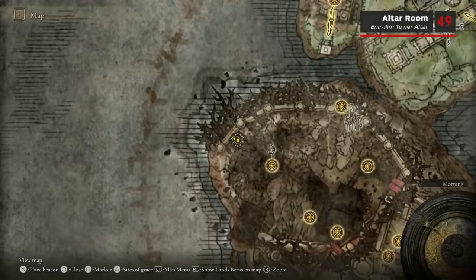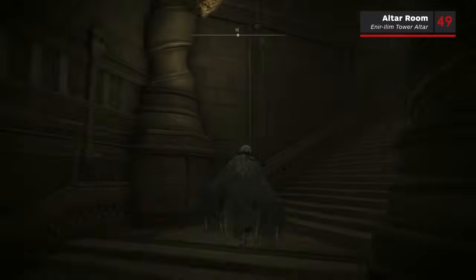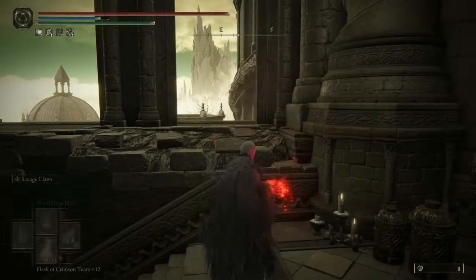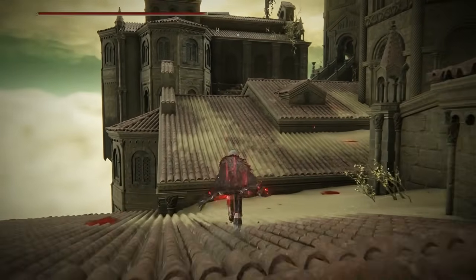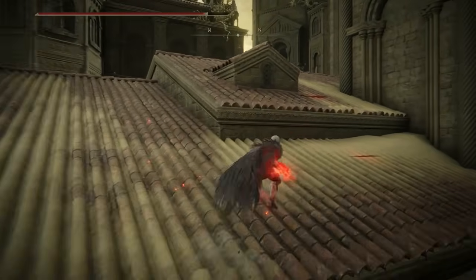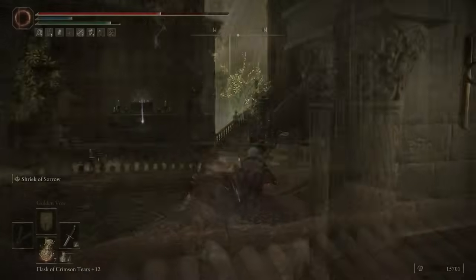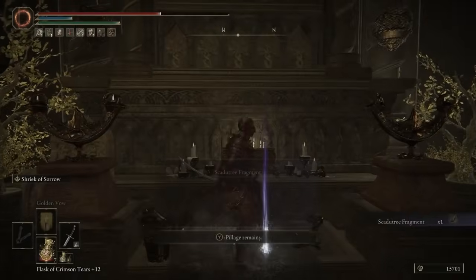Now back to the Spiral Rise Cross Site of Grace — head up the stairs and onto the rooftops. Once you're past the Grave Birds, head up the stairs and ascend to the top of the tower. Once at the top, head inside the tower and you'll find the Scardew Tree Fragment in front of a small altar.